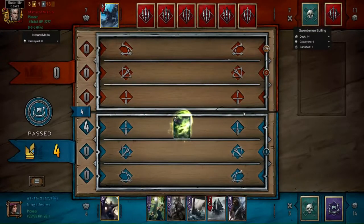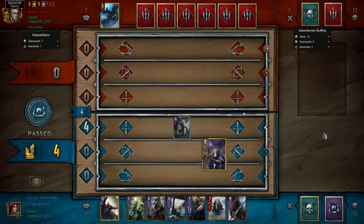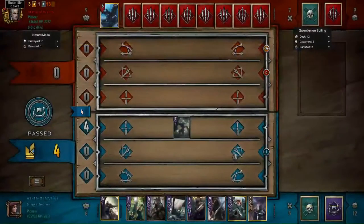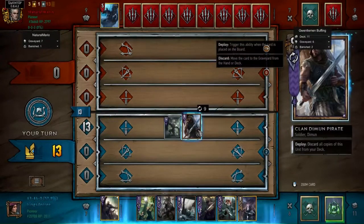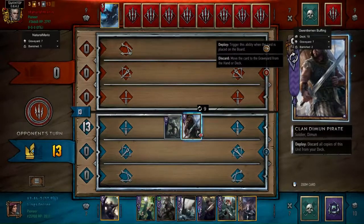In this round I'm going up against Eithné, and this opponent has a lot of weather and relatively low tempo plays that pay off in the long run. Knowing that, I don't want him to have a long round three, because I'm pretty sure his long-round game is better than mine. A lot of my strength comes from long rounds, but an Axii deck can take advantage of a longer round better than most.